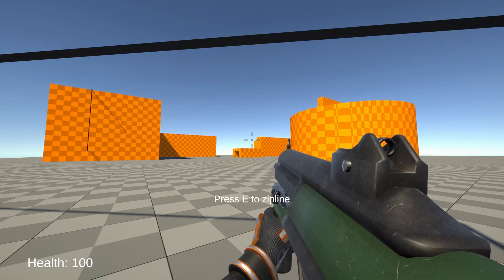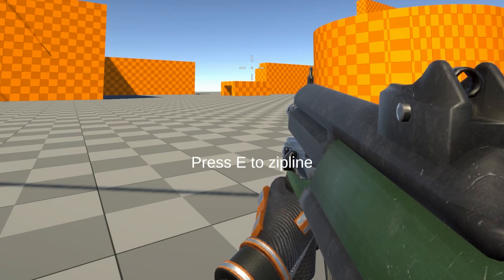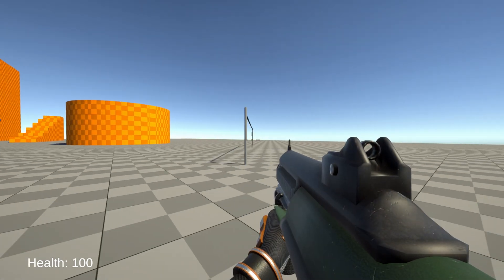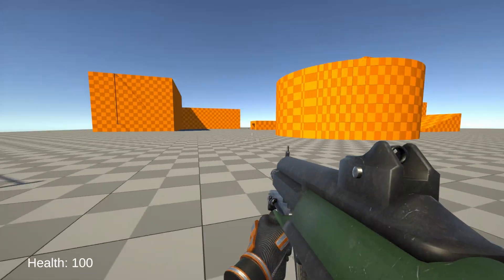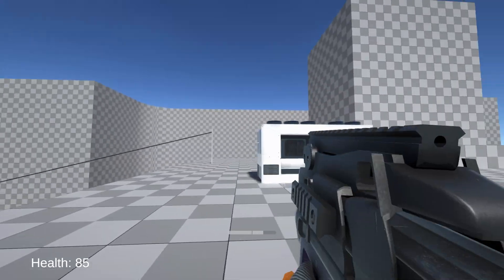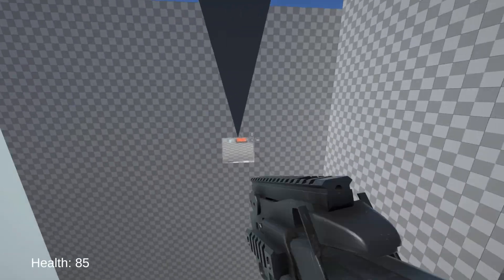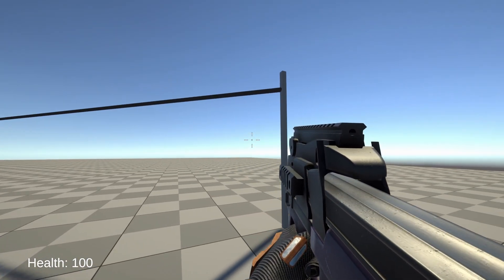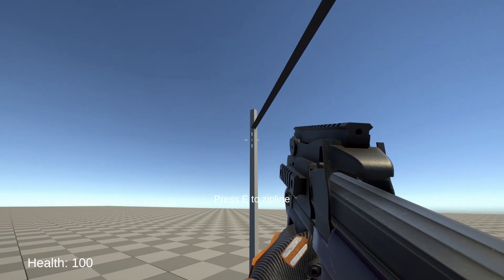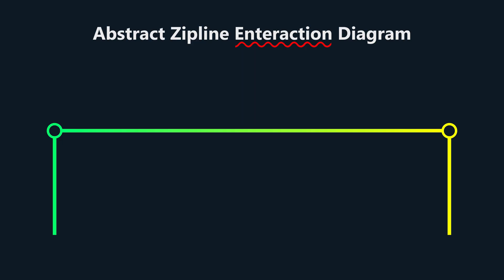When the player gets close enough to the zip line, they will get a prompt to press the E key, which stands for interact. After pressing the key, the player will then lerp to the closest point on the zip line and have their camera animate to the direction they're moving. Since the zip lines are bi-directional, whichever direction the player is closest to facing when they first get on the zip line is the direction they'll move in. However, when starting near either end of the zip line, the player will always move in the direction towards the center, because it doesn't make sense to have them ride it for a fraction of a second. This helps move them in the correct direction no matter their initial orientation.